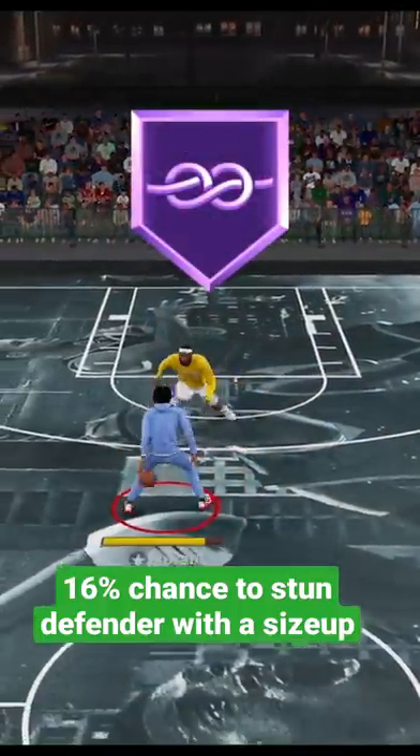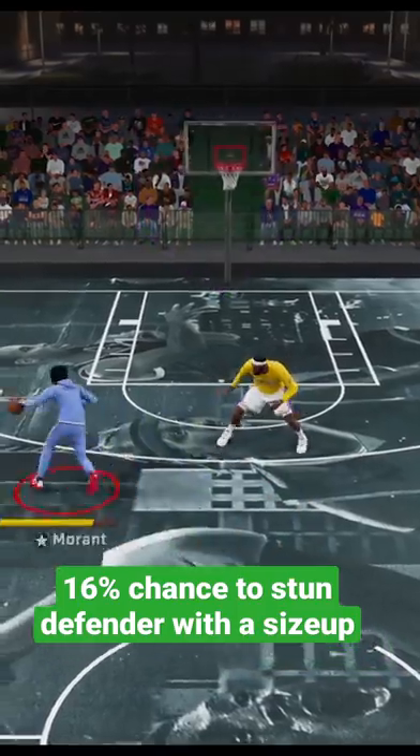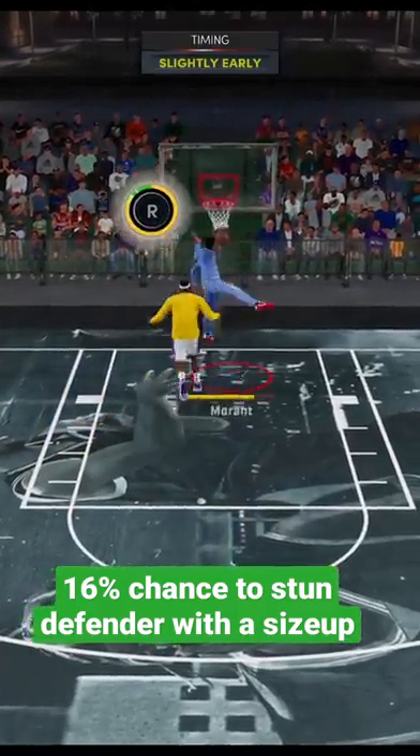Badge number one: Tight Handles. If you put this badge on at a Hall of Fame level, it will give you a 16% chance to stun your defender with any size-up move you do.